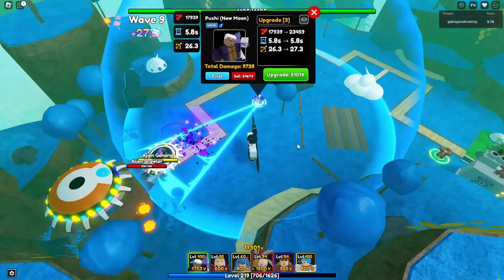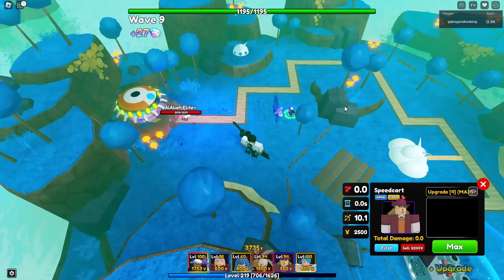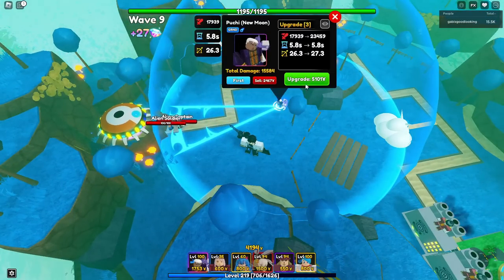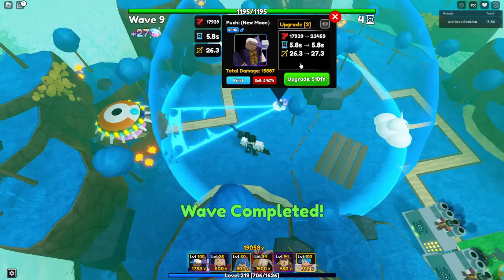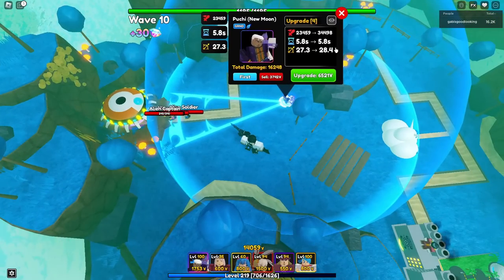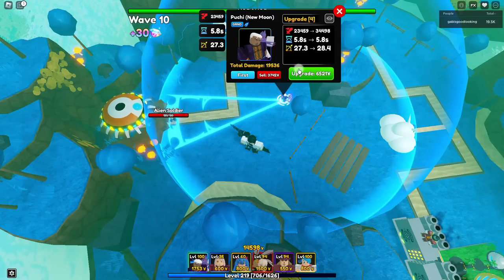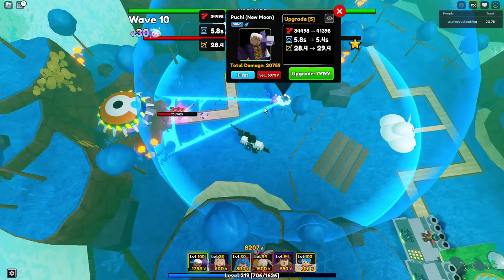Let's take a look at this — it's an AoE cone! That's a brand new animation right there. His brand new stats are 17,939 with a 5.8 seconds ability cooldown and 26.3 range. Upgrade four: his brand new stats are now 23,459 with a 5.8 seconds ability cooldown and 27.3 range. And upgrade five: his brand new stats are now 34,498 with a 5.8 seconds ability cooldown and 28.4 range.